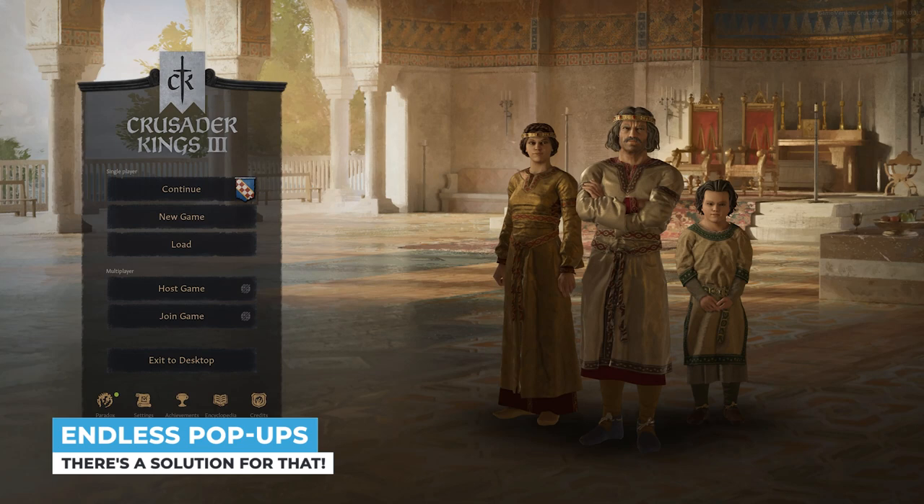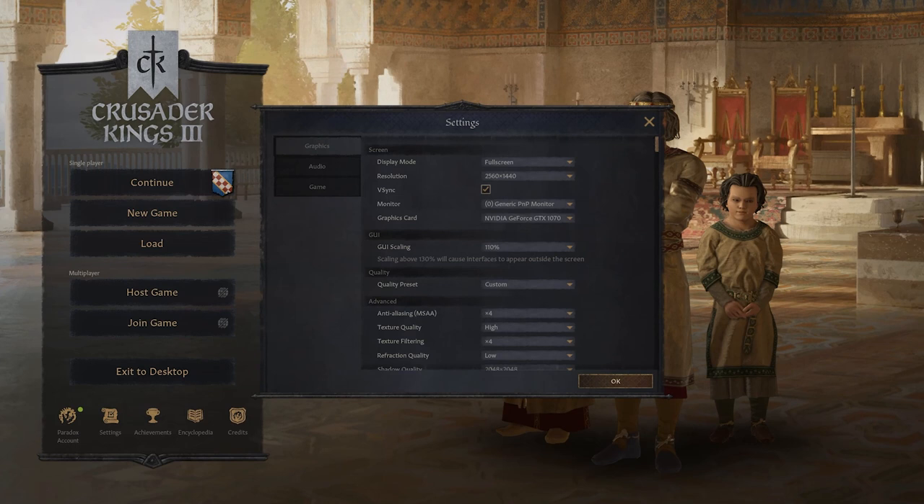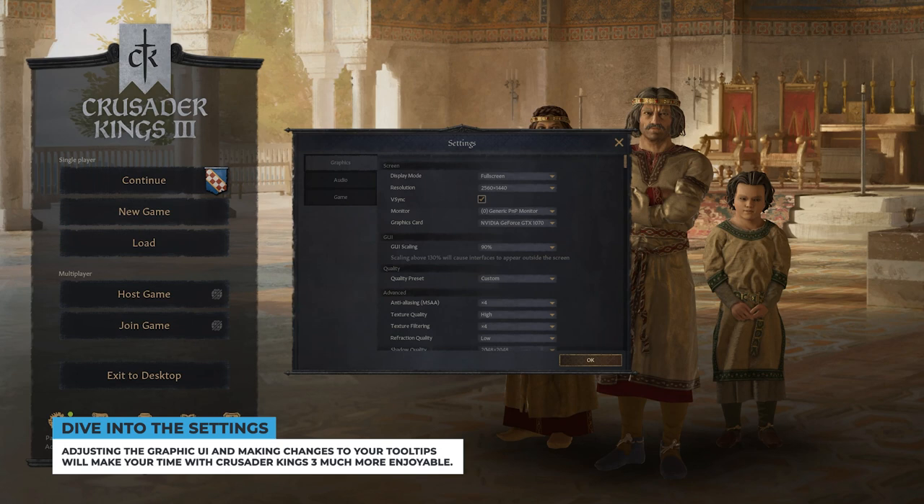I highly recommend, if you haven't done so already, to go into the settings and reduce the graphic UI. You want it large enough so that you can still read, but small enough that you can see what's actually going on on the screen. Once I made this change, that overwhelming sensation completely disappeared, and I started to settle in with the game.